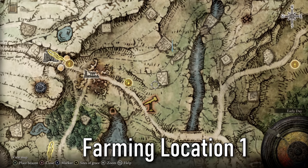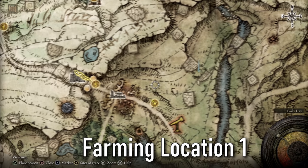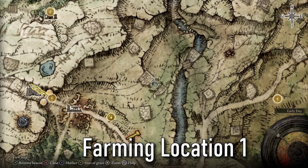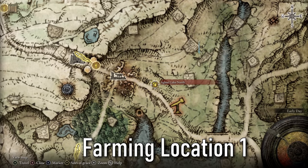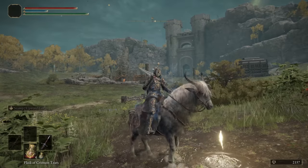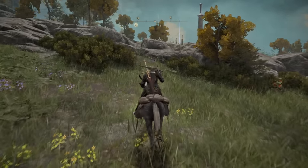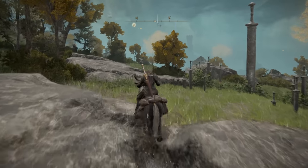There's going to be another one just over here as well, so there's three guys on horseback and three guys on foot in this location. We're going to be killing them all — six in total — and then loop back around to the resting spot of grace. That's basically our farming route for the Caden armor set. We're literally going northeast to our waypoint you can see in the distance just over there.